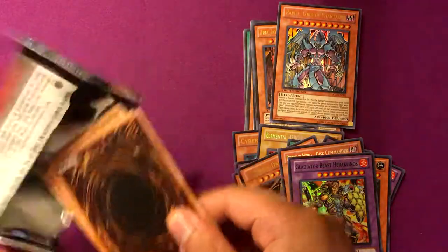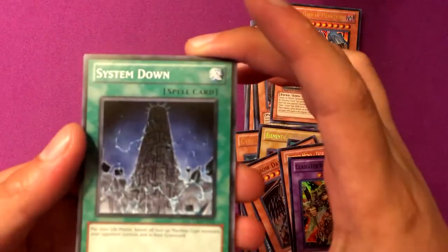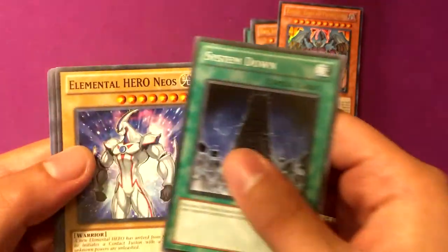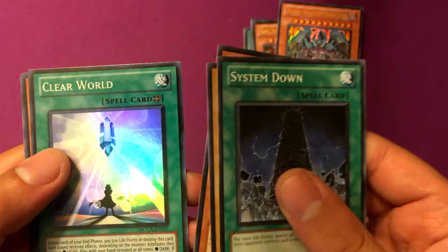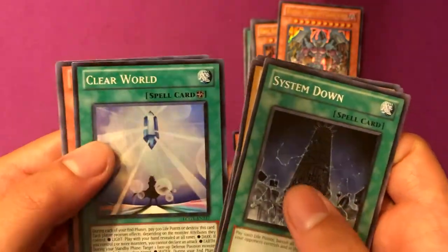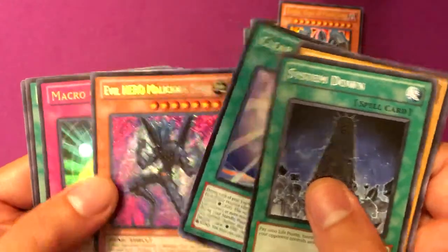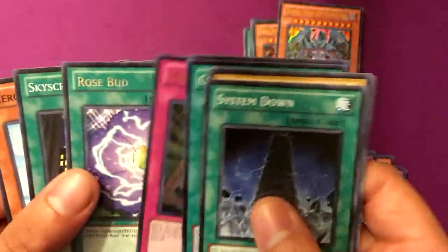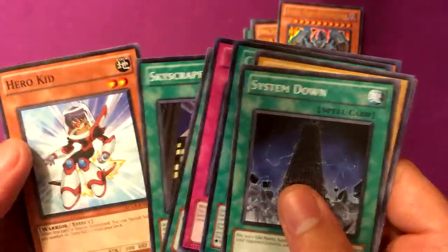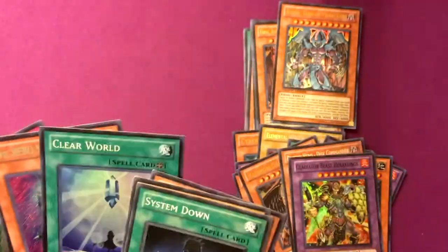And the last pack — come on, give me something good. System Down, that's pretty okay. Neos. Lady Heat. Clear World — I wish they really made the actual archetype. Malicious Edge — yes! That's what I wanted. There we go. Macro Cosmos. Rosebud. Skyscraper. Heel Kid. At least I got one of the cards I wanted.